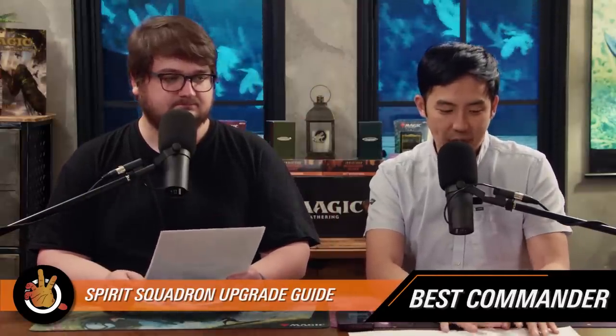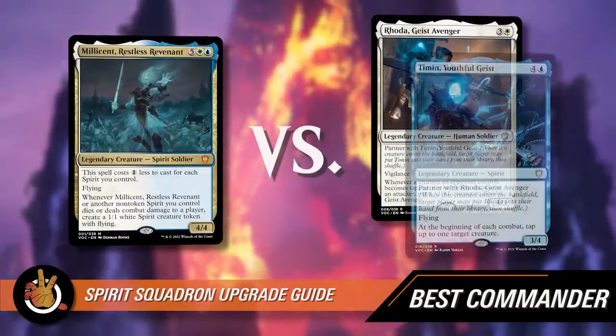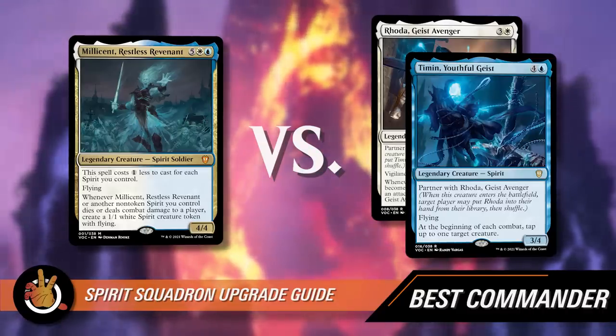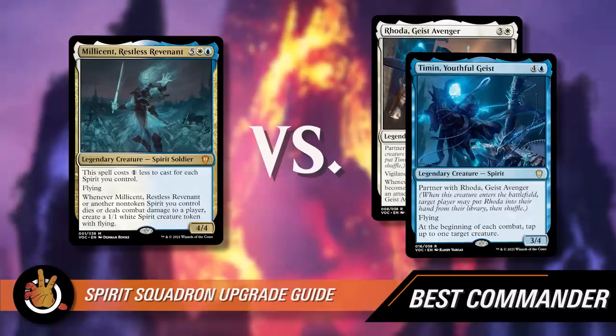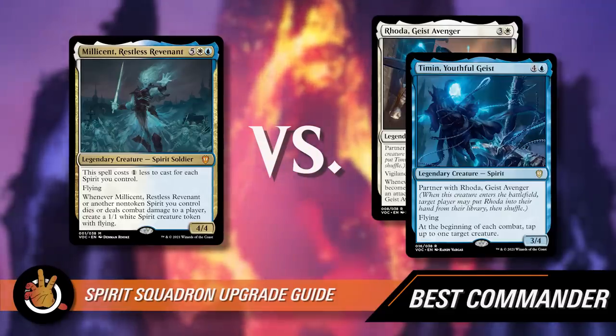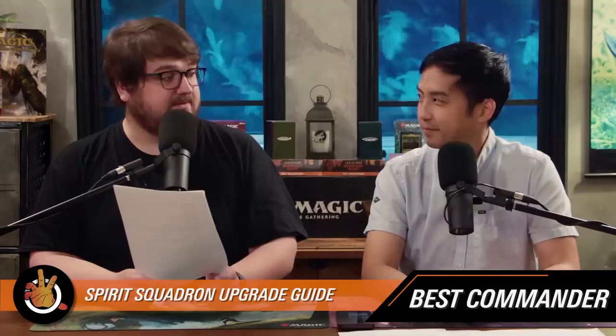We have two choices: Millicent, Restless Revenant, or the partner-with pairing of Rhoda and Timin. I'm pretty set — it's got to be Millicent. Agreed. With the partner-with idea, if you draw one of Rhoda or Timin you can just go get the other one — it's better to have them in the 99. The rest of the deck is all about spirits, and Millicent is a very good spirit — she's got a good spirit.